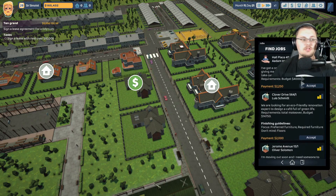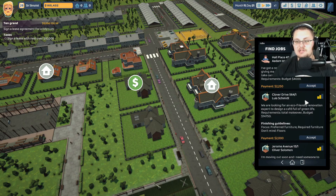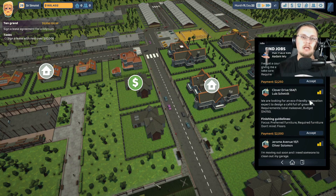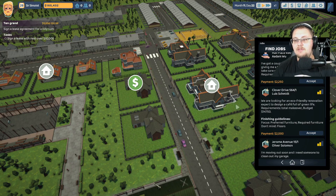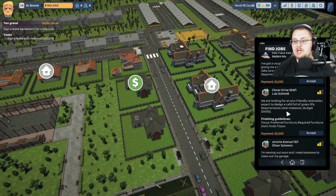For instance, this one right here behind my head is a babysitting job — as they call it. All you do is take care of people's tenants, so in other words you become a landlord for a certain amount of time that's agreed upon. Then you have things like this one right here: we are looking for an eco-friendly renovation expert to design a cafe full of green life.